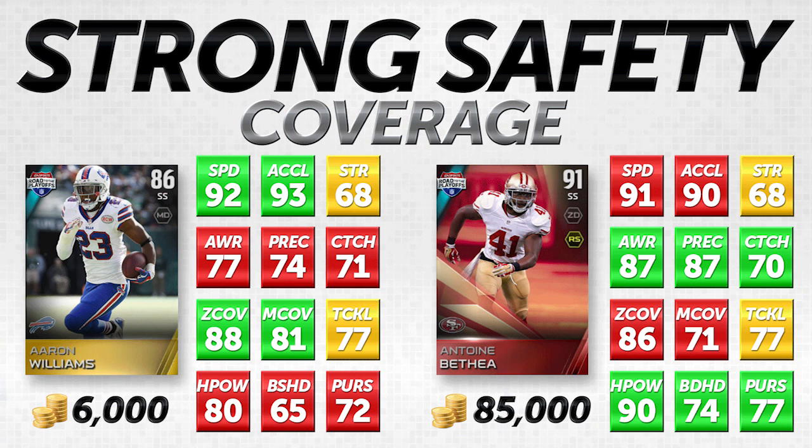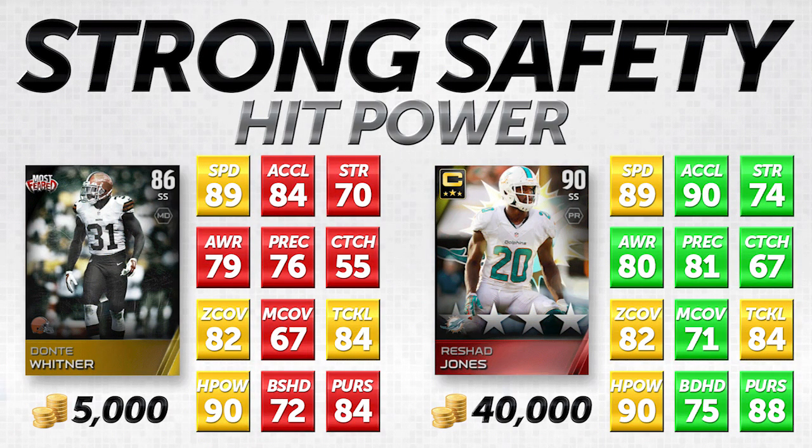Now let's talk about the hit power safeties — guys that have higher hit power but maybe aren't quite as good in coverage. They're not going to be terrible in coverage, but not as high. The first thing you'll notice here is that Dante Whitner is not higher than Rashad Jones in anything — that's pretty rare. I was not able to find many strong safeties with high hit power that were cheap. The main difference is that Rashad Jones' team captain elite card is eight times as expensive as Dante Whitner's Most Feared 86 overall gold.